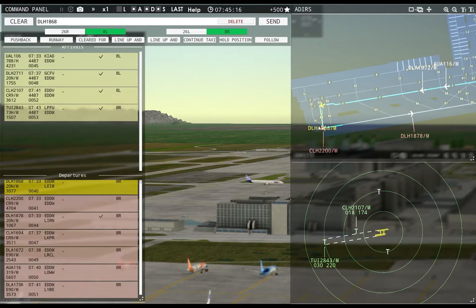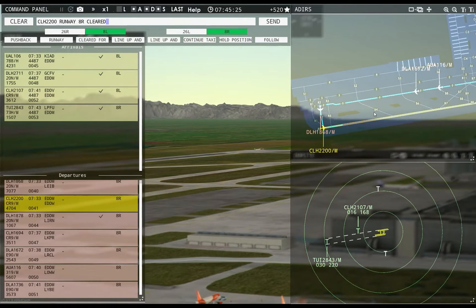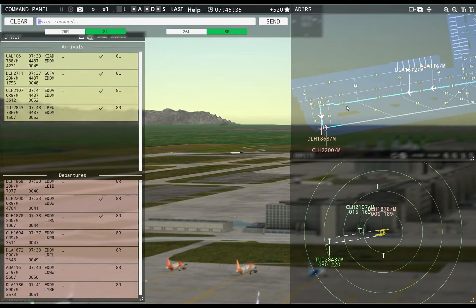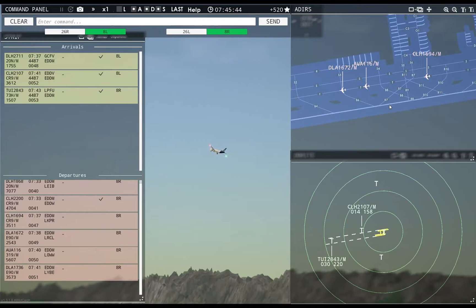I wonder if I can get you lined up and out — that's five miles, so I might be able to. Hanseline 2200, runway 8R, cleared for takeoff. Lufthansa 1868, runway 8R, line up and wait. Lufthansa 1878, contact departure. Good morning.